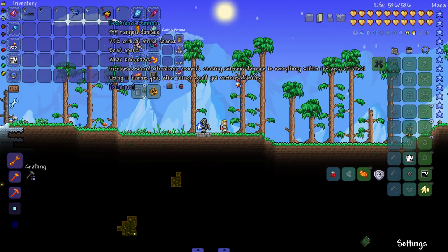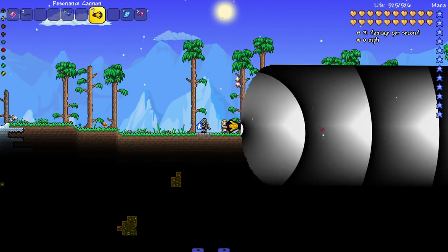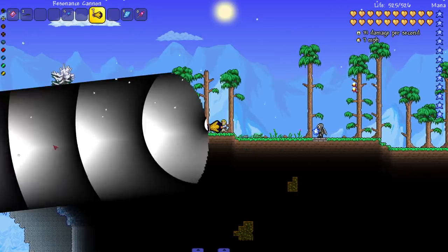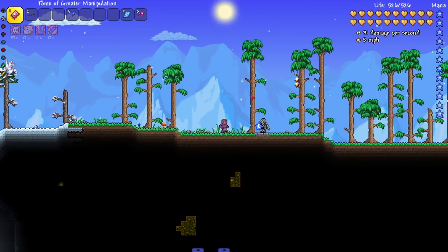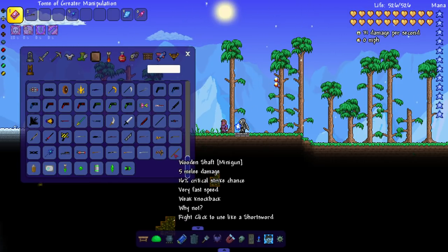There's a resonance cannon that increases sound vibrations, causing stream damage to everything in the area, but using it harms you and gives various debuffs afterward. Holy — this is pretty cool but intense. It just kept going! Okay, I think we've seen enough of the minigun mod. Let's go check out another mod.